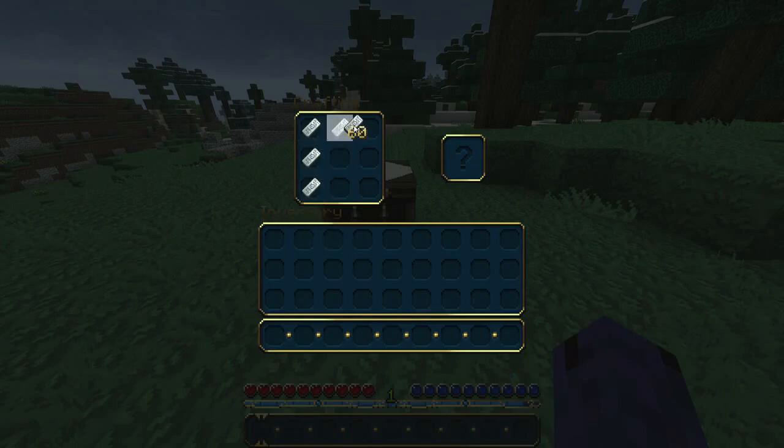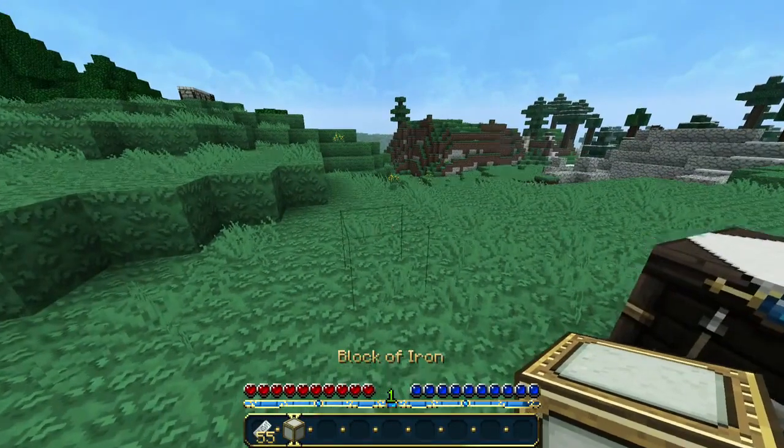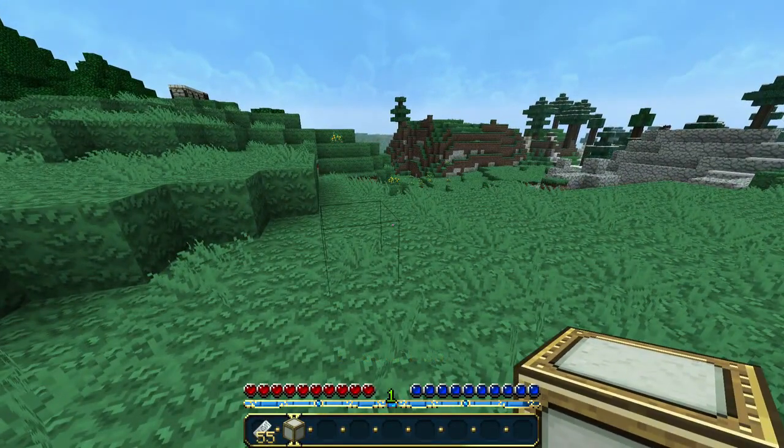Just fill up the crafting table in a square sort of block formation, as you guys can see, and it will give you a block of iron. These are mainly used for buildings, especially on Minecraft PvP servers, because they're really heavy duty and hard to break through.